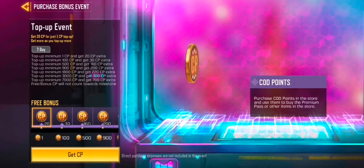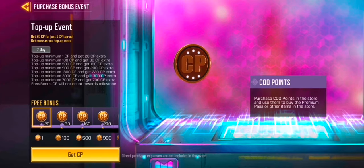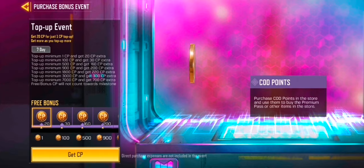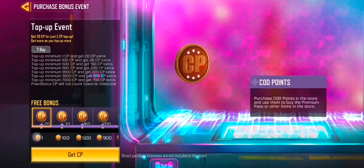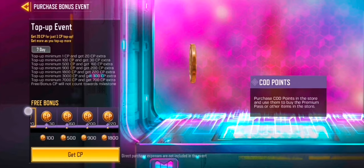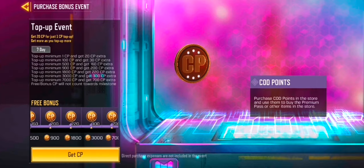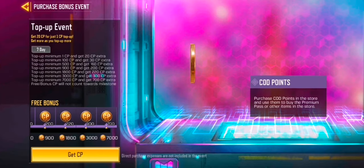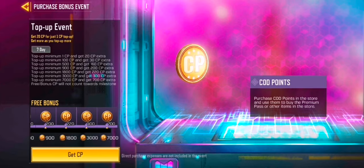You have seven days to get this done. As you can see, if you top up 1 CP you get 20 free, 500 you get 160, 900 you get 200 free, and if you top up 7,000 you get 700 free. You can calculate all this and you'll find out you get a big bonus if you buy your CP in bulk.